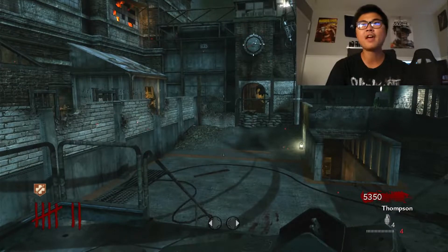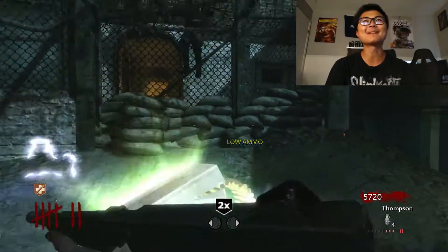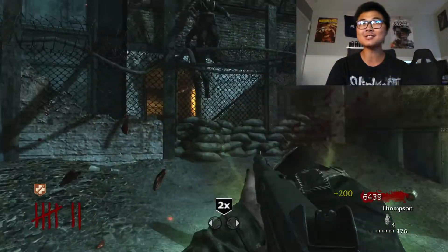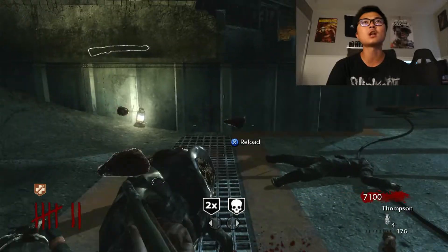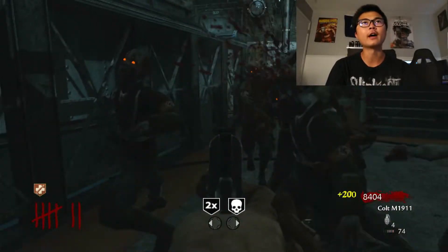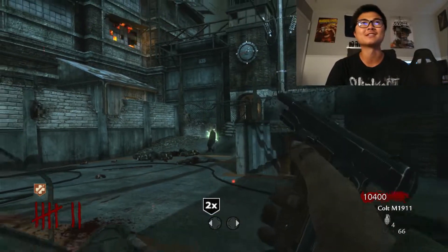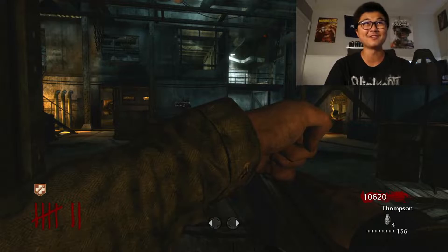Another double points — I'll take it. Max ammo, dude, I literally needed that. This is actually perfect. Maybe RNG's on my side. We got a crap load of money now. First teleporter linked — boom! I've never been this set on points so early in a game of World at War. I think it's time for us to just go get the teleporters set up.